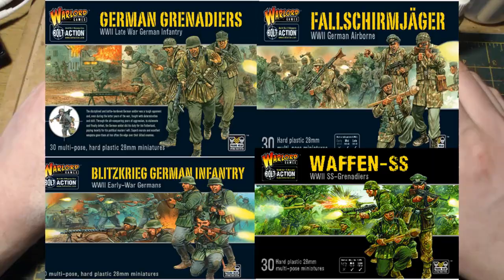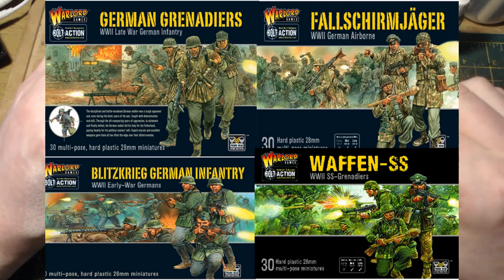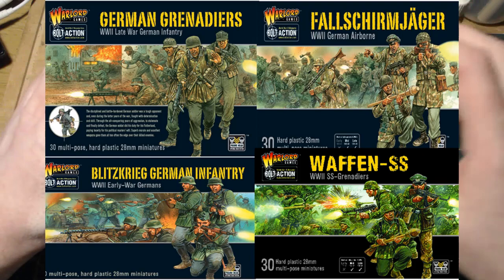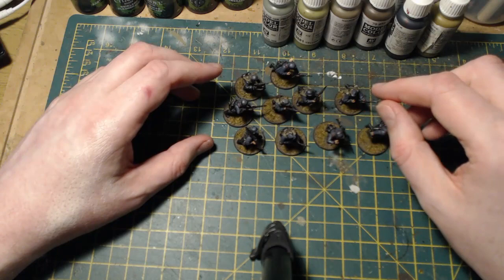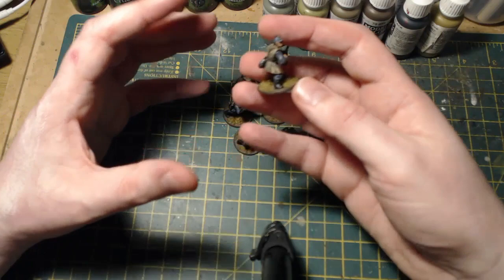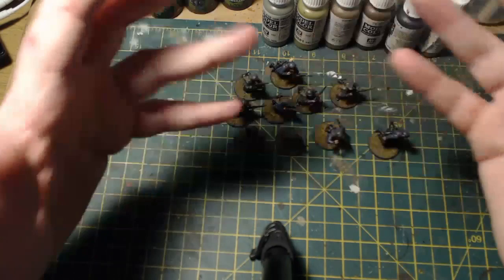As with my other kit bashes, these were comprised of lots of different kits across the Warlord Games range. On screen now is a composition of the four boxes used to build them: Fallschirmjäger, SS, Blitzkrieg, and Grenadier. For the bodies of the section of 10, I went for the Blitzkrieg and Grenadier bodies that were clad in Zeltbahn, as this makes them look like Luftwaffe Field Division troops from three or four feet away.